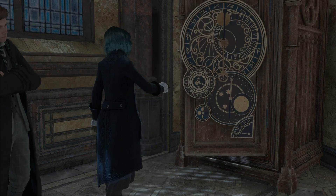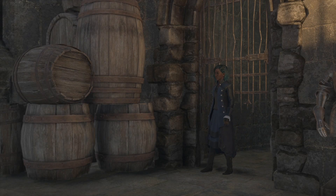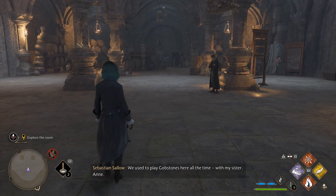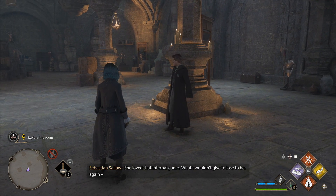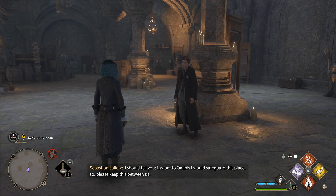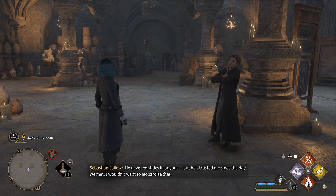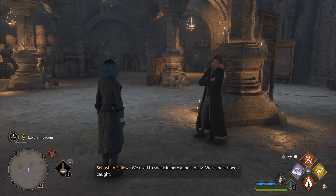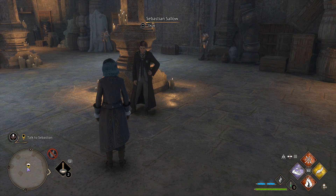I guess he didn't show us how to do it, but fuck it. How did you find this place? My friend Ominis Gaunt - he named it the Undercroft. Fun name. He used to play gobstones here all the time, with my sister Anne. She loved that infernal game. What I wouldn't give to lose to her again. I swore to Ominis I would safeguard this place, so please keep this between us. He never confides in anyone, but he's trusted me since the day we met.